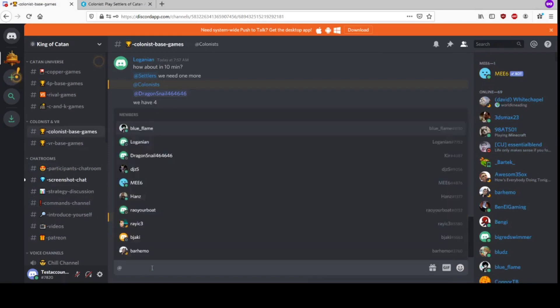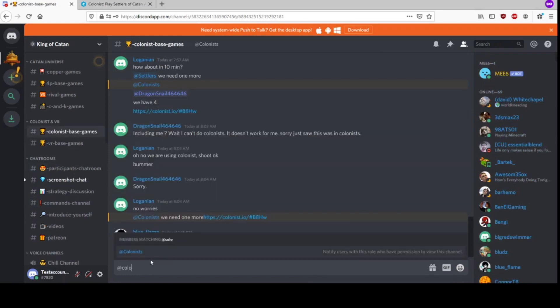After that we select the channel we want to play in. In this channel we use game mode related tags and look for players. If we have enough players, we start up the game.